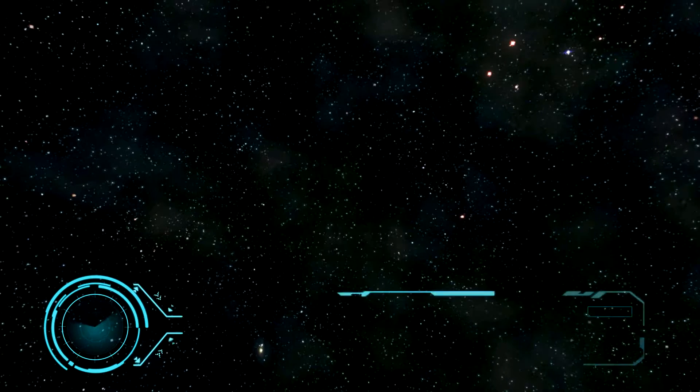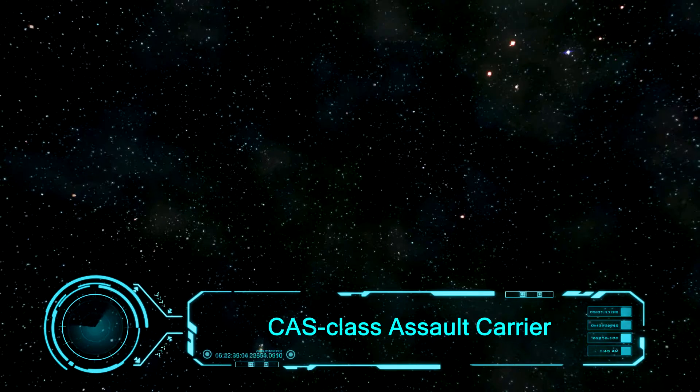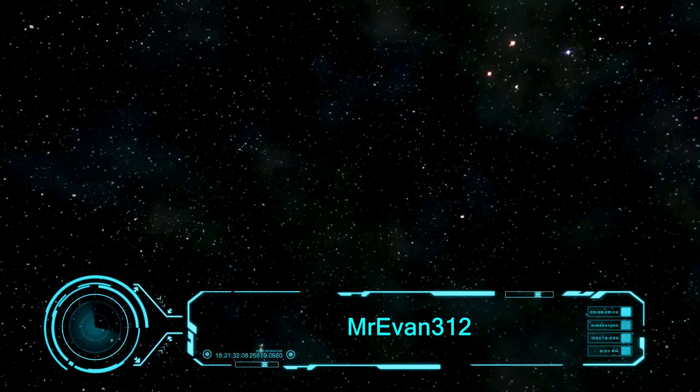Maybe I will also make a Q&A video in the future, so if you have some questions, you can leave them down in the comments. Anyway, let's go to the video. Today the ship is called C.A.S. Class Assault Carrier, and it's created by Mr.Evan312.